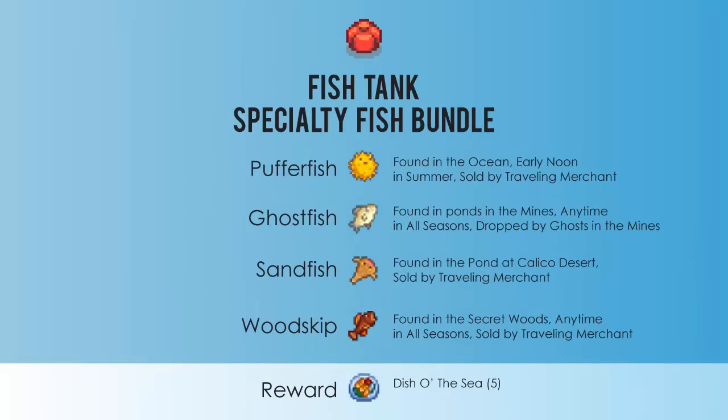Next is the specialty fish bundle, which requires a puffer fish, ghost fish, sand fish, and wood skip, and you'll receive five dish o' the sea.